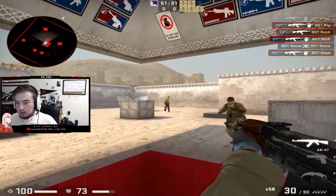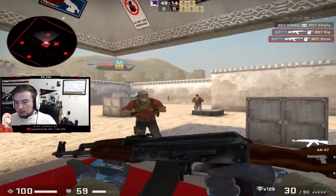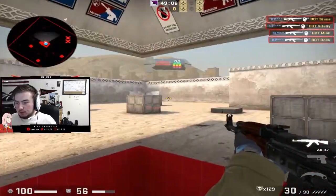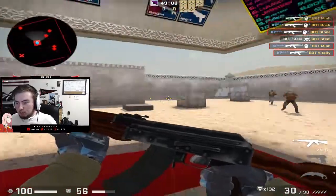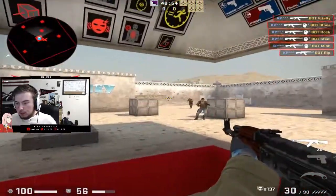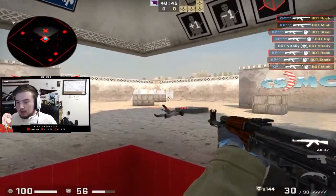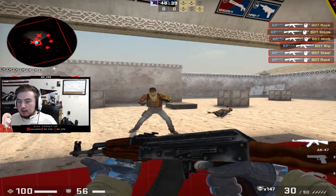I like to switch between practicing my taps and practicing my sprays at long distances. One of the most important things about Reflex Training is to always have a specific goal in mind when doing this map. Whatever it is for you, just keep that in mind and practice that movement when you're playing this map. If you want to practice crouch spraying or your counter-strafing, do that consistently. If you come into this map and just dick around shooting random bots, I guarantee you it won't help you. You need to have a specific thing that you are keeping in mind and practicing.